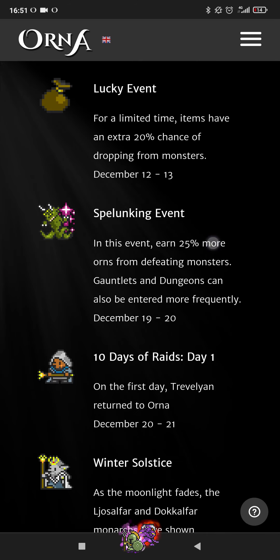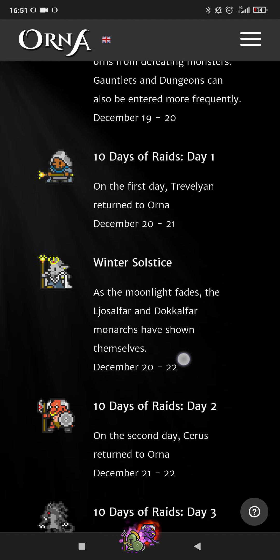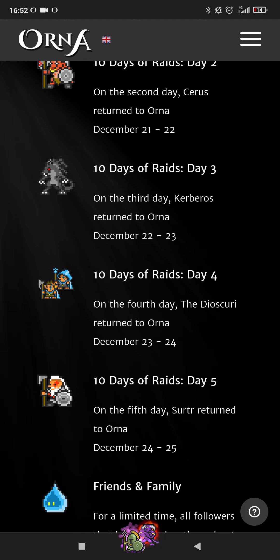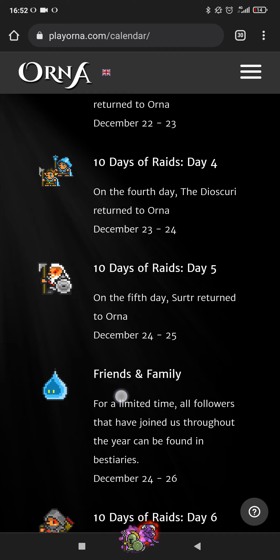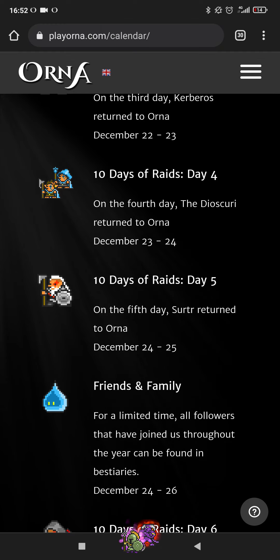Check the Orna calendar out — we have something crazy to look forward to towards the back end of December. It's not quite the 12 days of Christmas, but it's 10 days of Orna raids coming from December the 20th for 10 days. Old event raids are coming back for two days apiece. Also sprinkled in there is a really nice Friends and Family follower event from Christmas Eve until Boxing Day — all followers that have been available throughout the year, including event pets, can be found in Bestries over these three days. If you missed out on the Ashen Phoenix in January, you can get it and that will be a nice Christmas present.